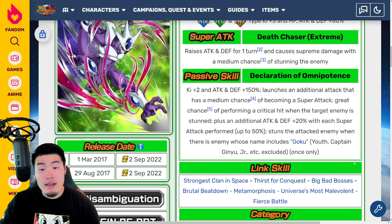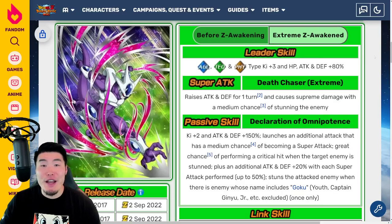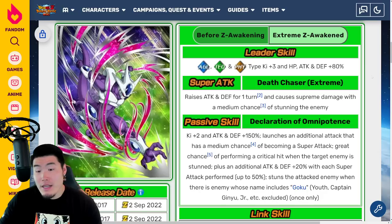He also stuns the attacked enemy when the enemy's name includes Goku, youth, junior, or Captain Ginyu — with exceptions — once only. It's a massive improvement overall, but I'm not going to be using him over Fizz or the new LR Final Form Cooler. He's a nice option if you don't have either of those, or if you want to run two Coolers — but even then, the two you'd want are Fizz Final Form Cooler and STR LR Final Form Cooler. He doesn't really have a place on the best Terrifying Conquerors or Wicked Bloodline teams, but he'll perform fine, get good defense, and output solid damage — especially against Gokus — on Super Battle Road and Extreme Super Battle Road.